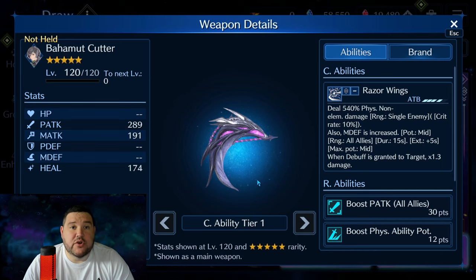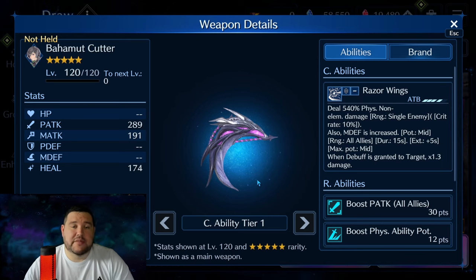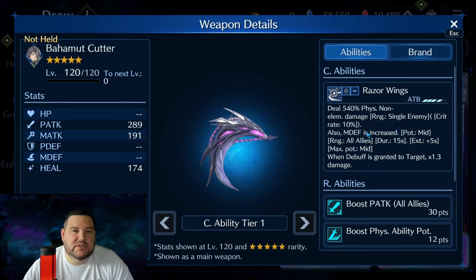This magic defense increase is also insanely good. At five star, it's just mid and it won't ever go past mid. But starting at OB6, it stacks to high. If you're a new player, or if you're somebody who missed Kimura Wand for Aerith, or you don't like to run Aerith, whatever the case may be, I think this right here makes this weapon extremely powerful.